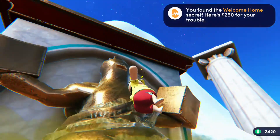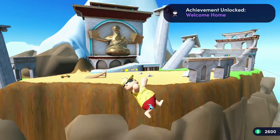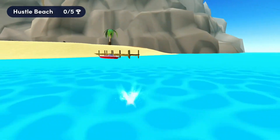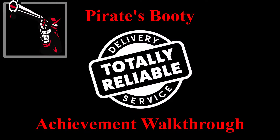Once you get there, just carry the grill all the way up to the dad statue, and he'll fart and send you flying — and you'll earn the 90 gamer score achievement. Thanks for watching guys, likes, comment, subscribe, and stay tuned for more content.